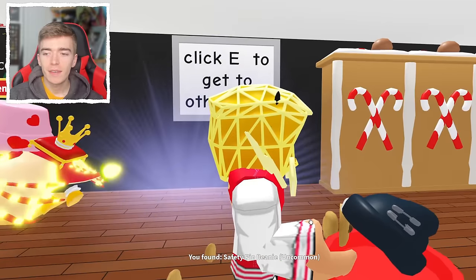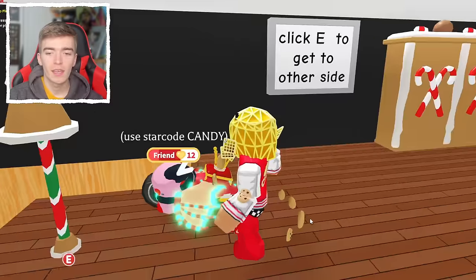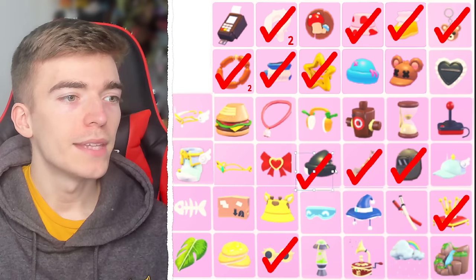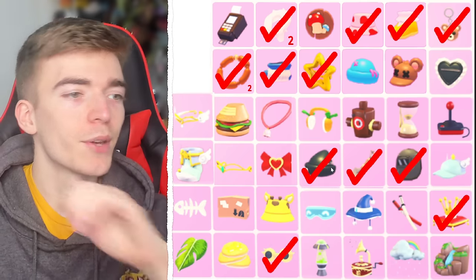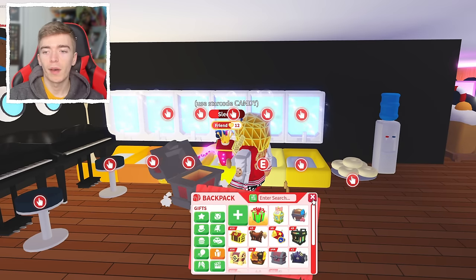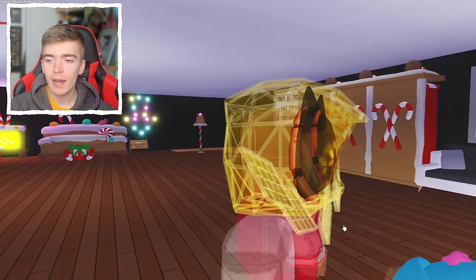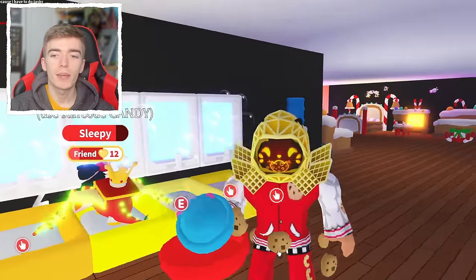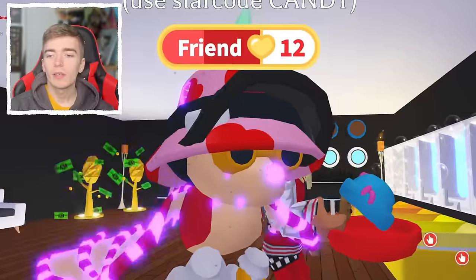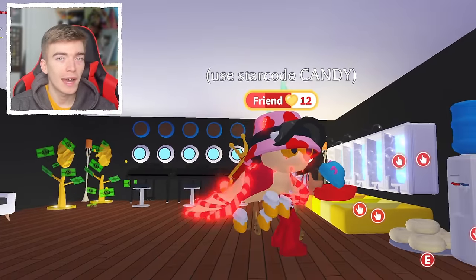I wonder how many things we could equip on our pet at once because my pet is going to look horrible based on everything I've equipped on it. We did just get the safety pin beanie, so let's take that off our list. I'm also making use of the double pet aging and double bucks in case anyone didn't know. And we got the stitched up beanie — a slightly different version. Your pet can only wear three hats — how dare you! Let my pet wear four hats!